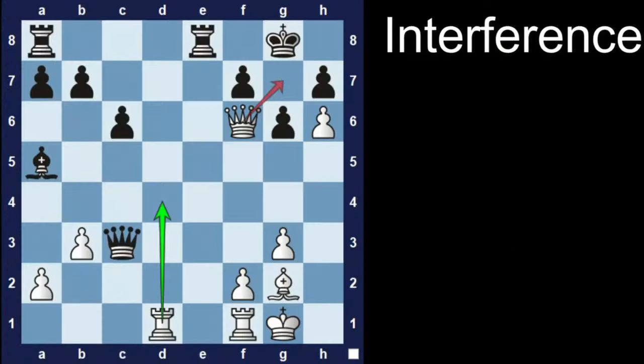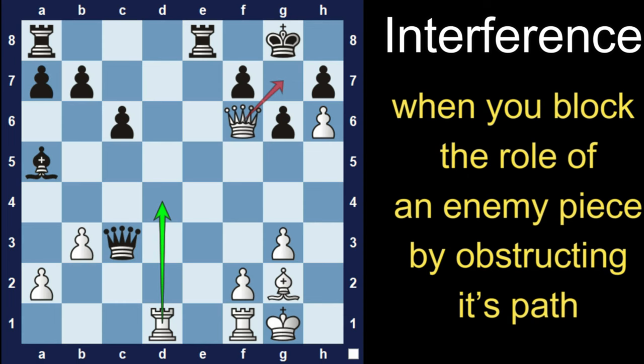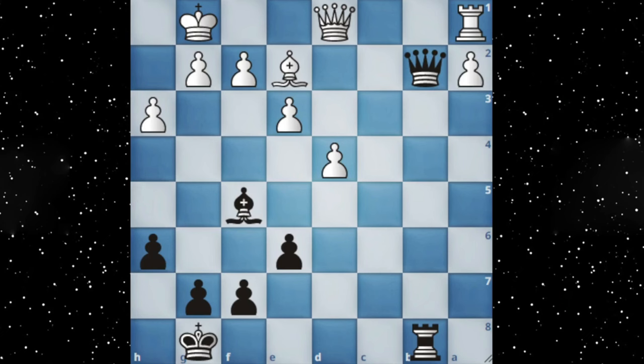Let's come back to the topic. Interference is a fun tactic — by definition, it means when you block the role of an enemy piece by obstructing its path. In this example, you have to use the interference tactic and win the game for black. The answer: the white rook is only defended by the queen, and if you play bishop to b1, it creates an interference between the rook and the queen, so you win an exchange and the game.